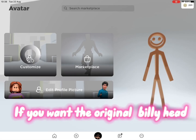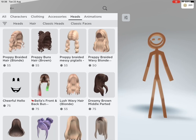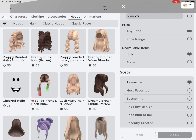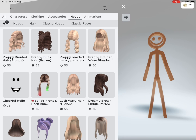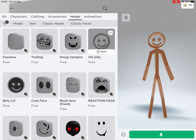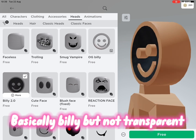If you want the original Billy head, there is the OG Billy. There is also a 2.0 Billy, which looks like this — basically Billy but not transparent.